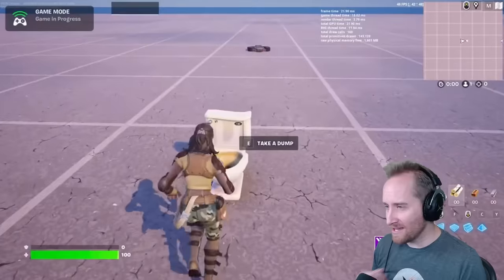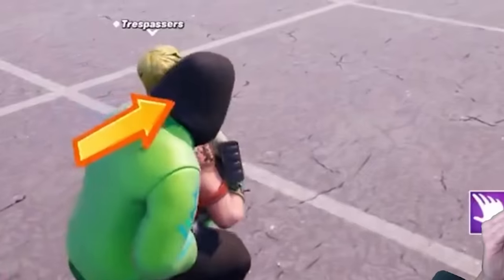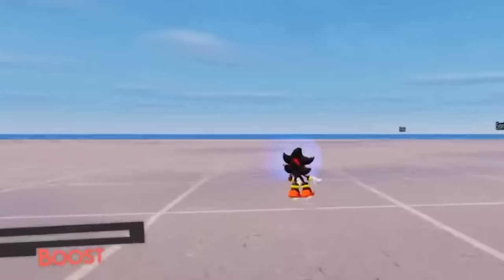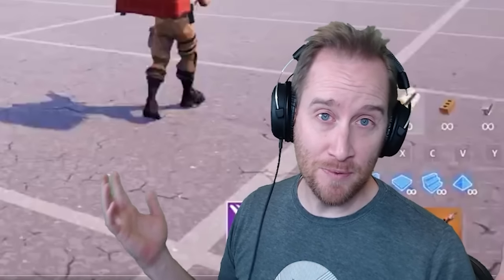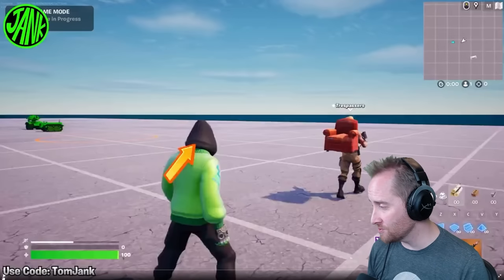New vehicles, crazy superpowers, and new devices in Fortnite have given us the ability to do all sorts of insane things in creative mode. I'm going to check out what the community has made and then play around with it myself. Let's start with what the community has made — this is from Tom Jank, who's an insane coder, he's just very creative.